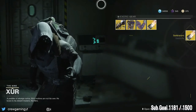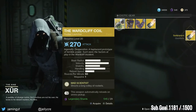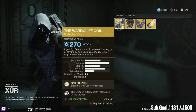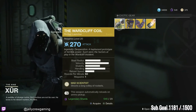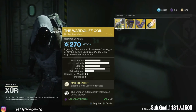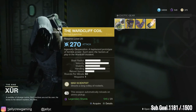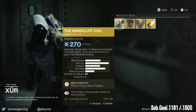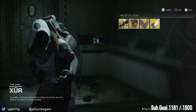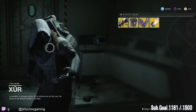Well there it is, guys — that is what Xur is selling this week. Highly recommend the Wardcliff Coil if you haven't picked it up — it's a godsend, so good. Buy it today if you don't have it, try it out, have a lot of fun. Great in the raid, great for PvE in general, great for PvP too — easily get multi-kills. That's it for Xur for week two of Destiny 2. Take it easy, see y'all next time — Xur Gaming out, laters.